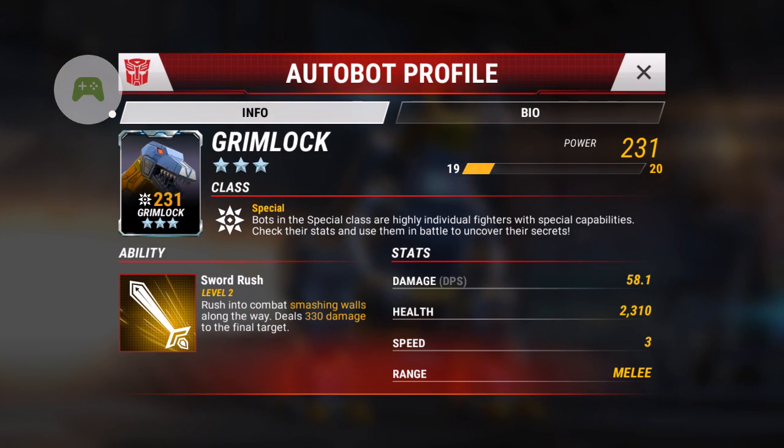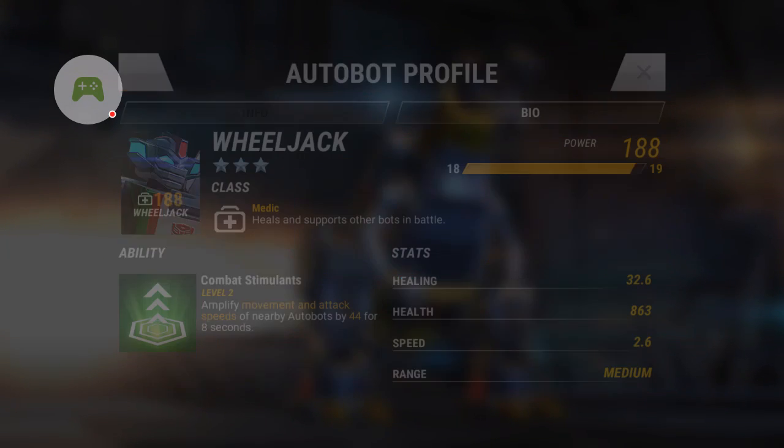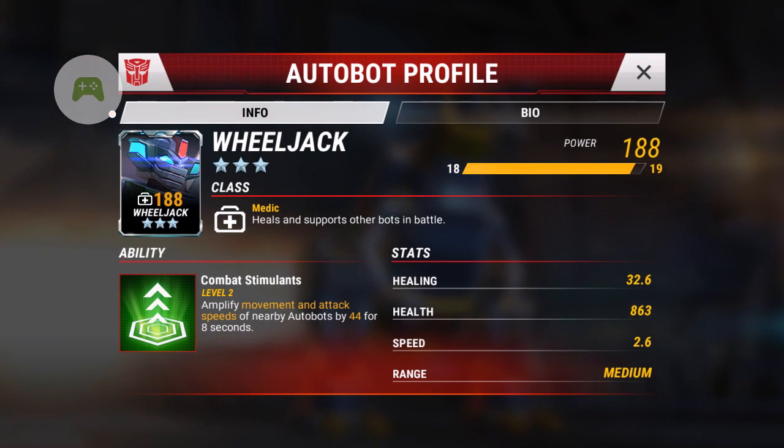Grimlock: damage is 58.1, HP is 2,310, speed is 3, and range is melee. His bio is 'a rampaging force of nature.' Wheeljack, on the other hand, if you have him as a 3-star, it's good. Because even though he has only 863 health, his healing is not bad. His speed is 2.6, and his range is medium.